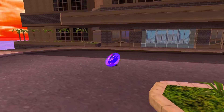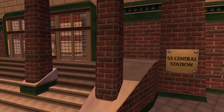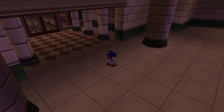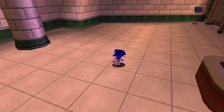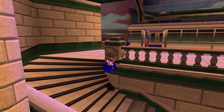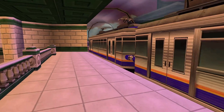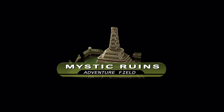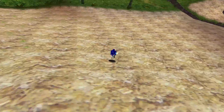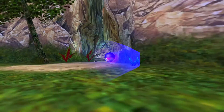You can also do a spin dash jump to clear a pit — that's kind of advanced tech. You don't necessarily have to do that anywhere, but it is helpful for time trial challenges. This is the hub world, or adventure field. You've got this town, you can go to the Mystic Ruins, and later in the game you can go to Eggman's Ship. Those are the three main places. Let's go ahead and play through a level.